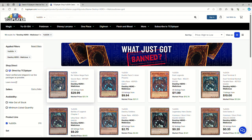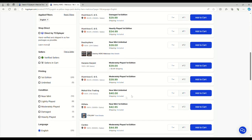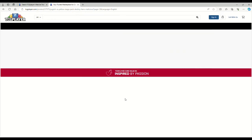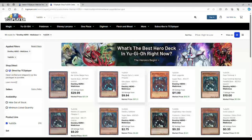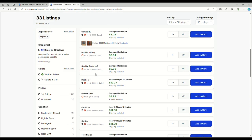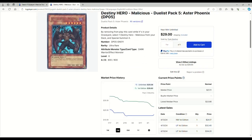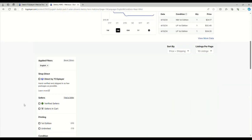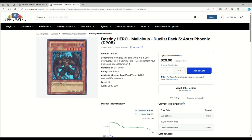Destiny HERO Malicious secret rares are $30 for damaged first edition, near mints are $40+, capping out over $40. An Italian copy sold for $42. Honestly, I think the Duelist Pack: Aster Phoenix version looks better. That version's near mints are $30, and light plays are $20 — not terrible.